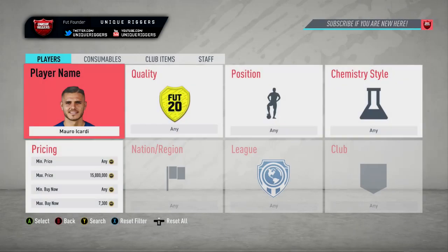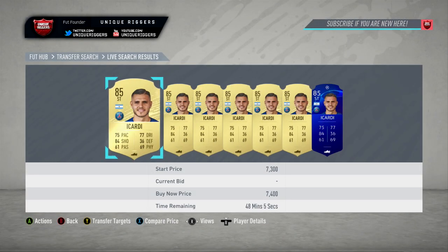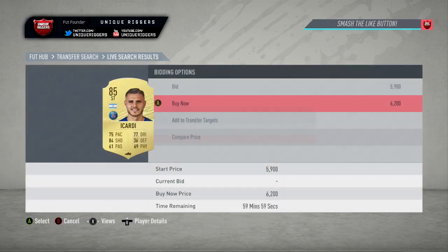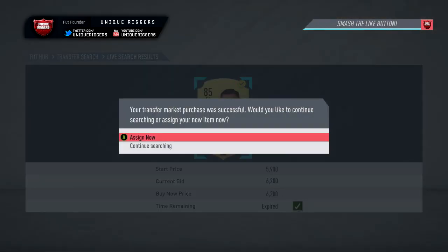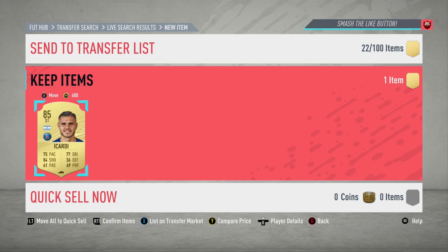Next up we have Icardi — his price is currently around $7,400, so going to go and try to snipe some right now. Just gone and picked my first snipe for him at $6,200 coins. It did take just under three minutes to pick up, so the time-to-profit ratio isn't great on this occasion, but a lot of the time these cards pop up a bit more commonly, with potentially a little more profit.